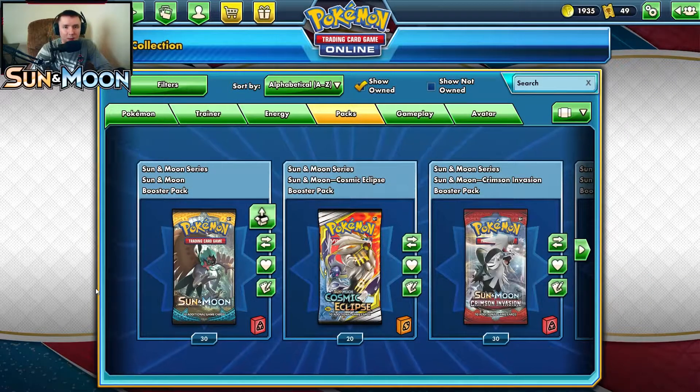Hey, it's Rybreezy and today we are opening up the original Sun and Moon set. We're opening up 20 packs — a nice even number, consistent with all my other openings so far. We have 30 but we're doing 20 here, and then at the end who knows what else we'll open. Let's hop in to see what we can pull and what we've pulled previously.